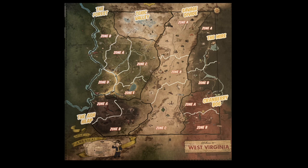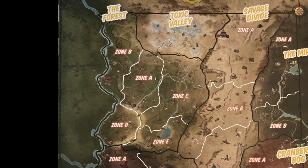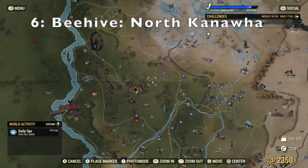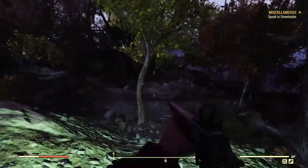Hey there, vault dwellers! I'm Stormy Skies 369 and we're in the forest region zone A secondary location. Starting off at number six, named Beehive North Kawana. The description reads: gather honey and try not to get stung at this beehive stuck in a tree.